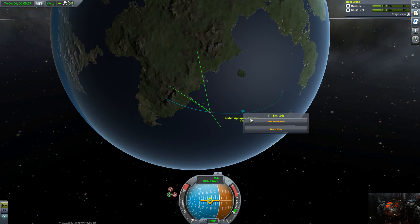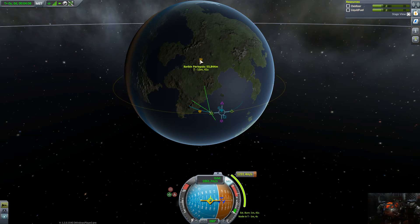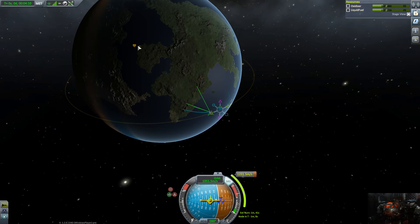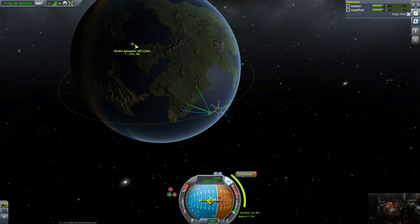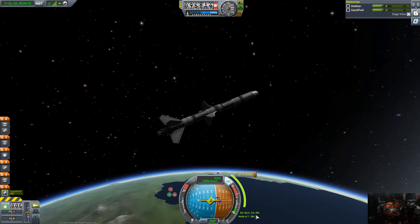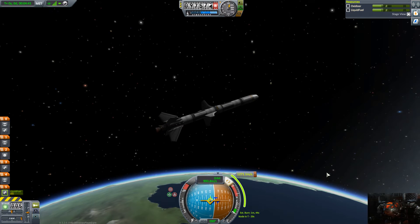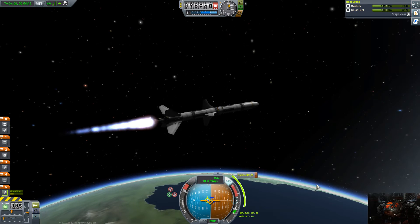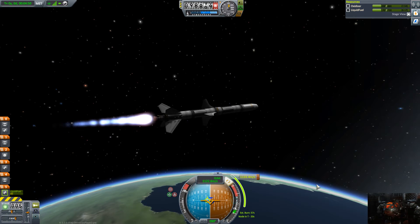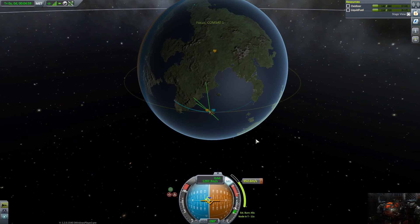100,000! We're going to add a maneuver node here — we want to burn to about 100,000 on the other side of orbit as well. We need a one minute and 40 second burn, which means at 4 minutes 52 seconds we're going to burn. We're going to aim and burn now — it's going to fight us a little bit because I have the wrong setting on here, so we're burning a little later than I wanted.